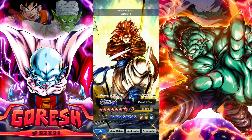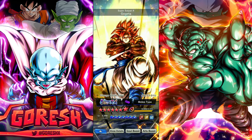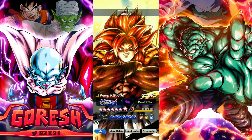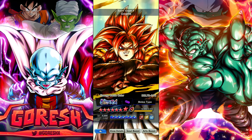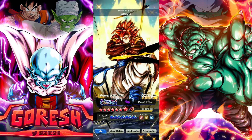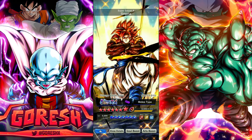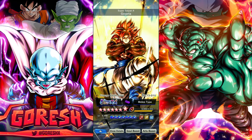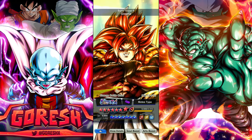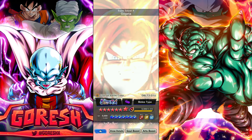Just to quickly recap the list: Number 10 LF Super 17, number 9 Zenkai LF Fusion Zamasu, number 8 LF Super Baby 2, number 7 Sparking Evil Boo, number 6 LF Tree of Might Goku, number 5 Zenkai LF Kid Buu, numbers 3 and 4 shared between LF Fusing Super Vegito and LF Omega Shenron, number 2 LF Ultimate Gohan, and number 1 Ultra Super Saiyan 4 Gogeta. Let me know what you guys think down below of this top 10 list — hope you guys enjoyed and I will see you all in the next one.